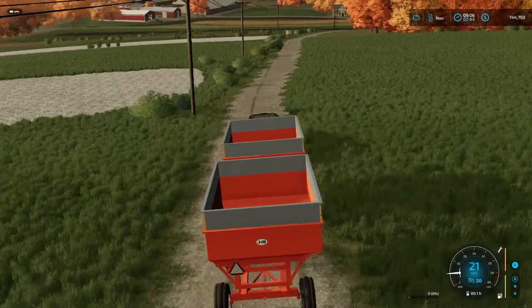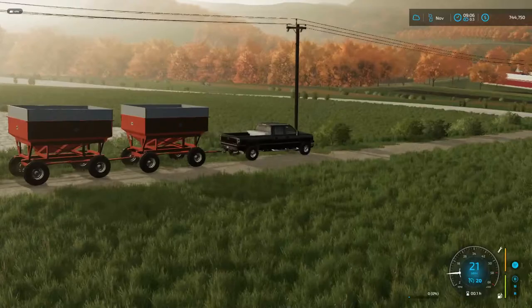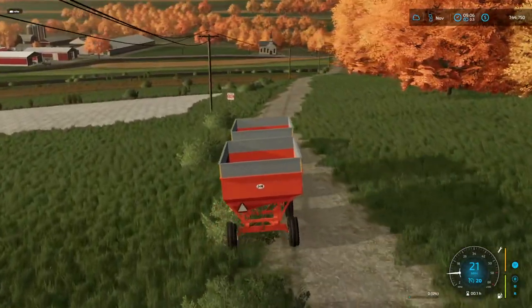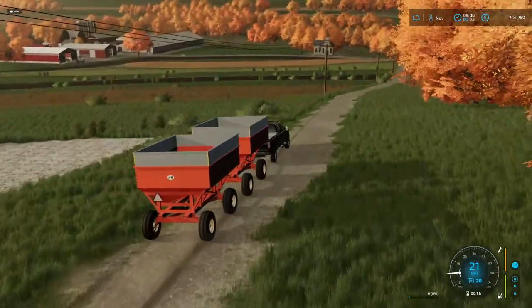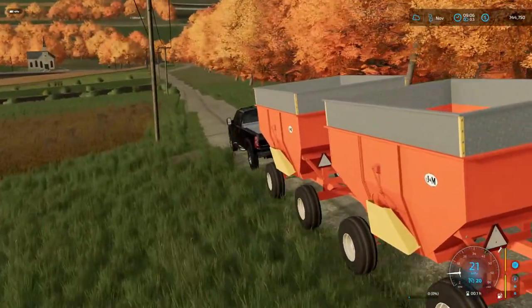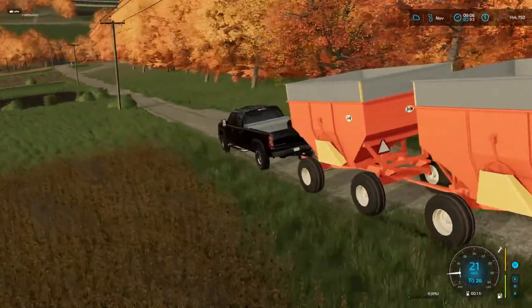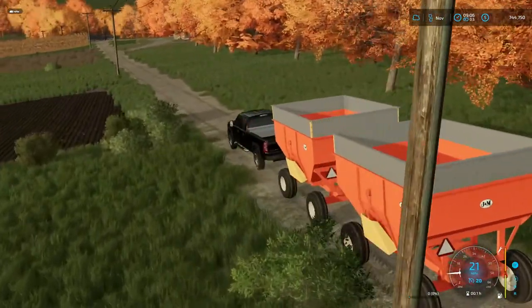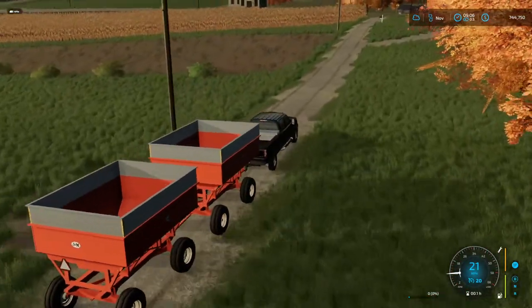I really was hoping this map's trees wouldn't flicker - that stuff just drives me nuts. Maybe I need to look at my graphics card or graphics settings. Levi, it takes a little bit of XML work and finding it in GE to get color configurations to work.